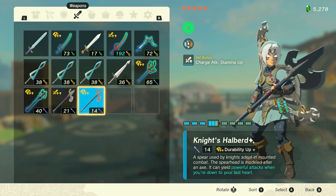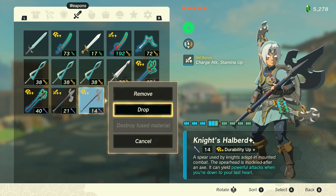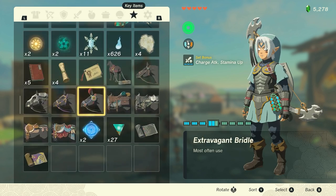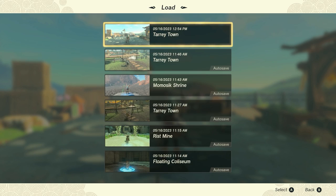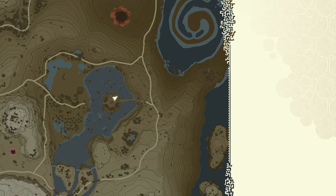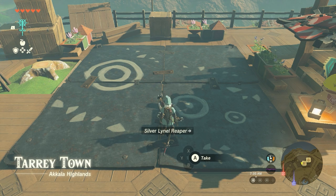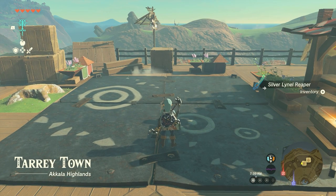We then need to close and reopen the game menu as fast as possible, just like with the first duplication method. This is the most important and time sensitive step. After that, drop the new weapon that you equipped — in my example it's a halberd. Finally, go over to the system tab and load the manual save file from before you dropped anything. If you did everything right, there should be a duplicated weapon of your choice on the ground when you load in, and the other copy will be in your inventory.